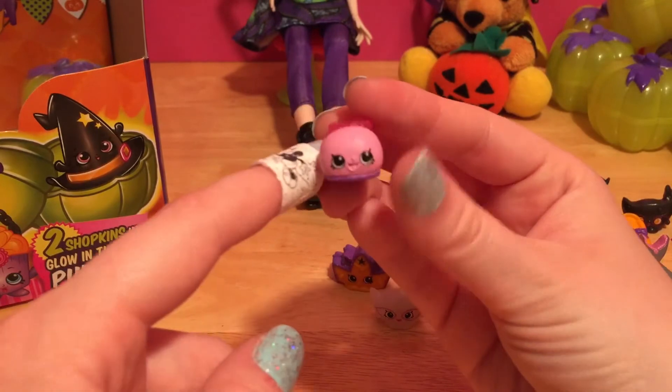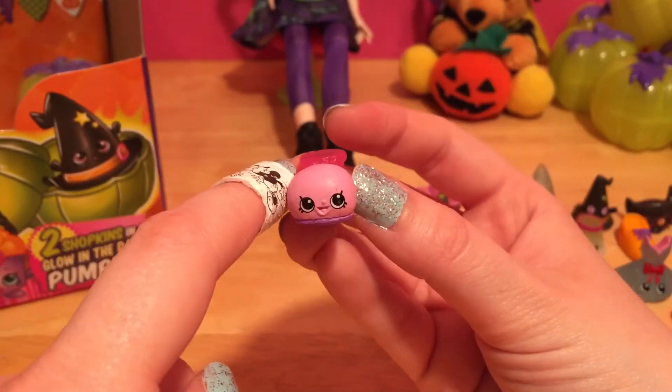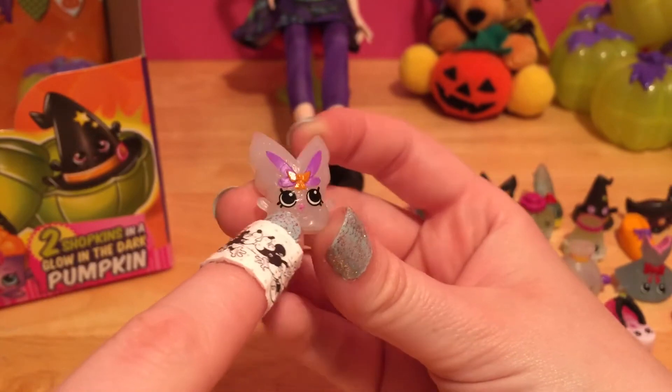It's the pink Spooky Glow Chloe Clown Shoe, who is all sorts of pink and purple. And it's the glowing Winola Wings - she makes a gorgeous Spooky Glow Shopkin. Poor Chloe - her face does not glow, just the back of the shoe. Winola's trying to shine some light on her face; I don't think it's working.